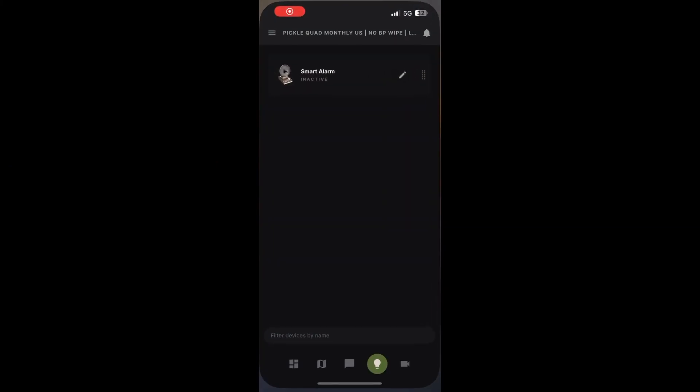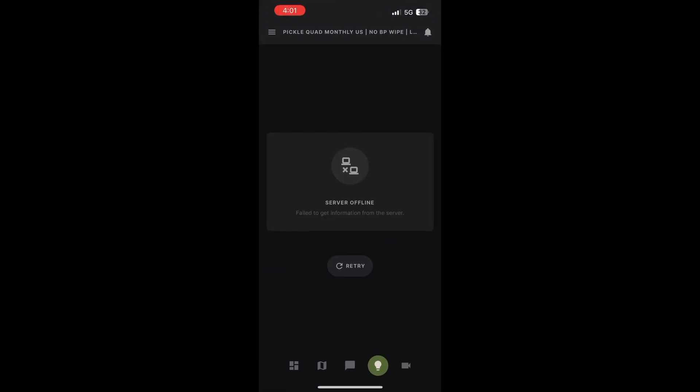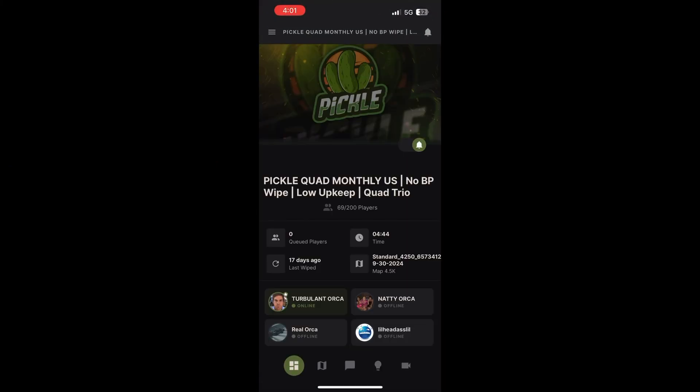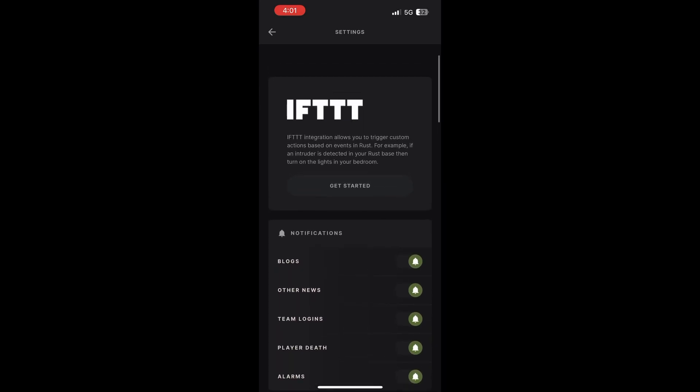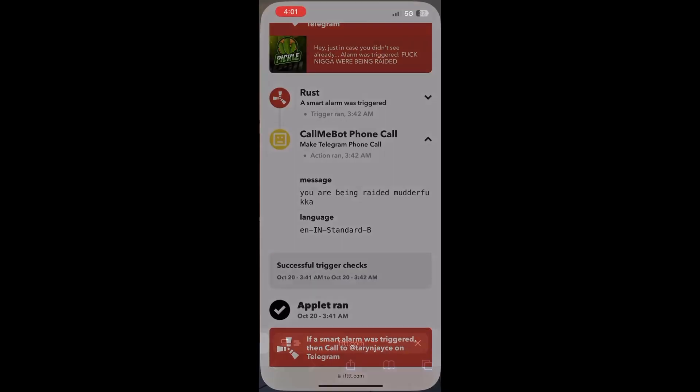I'm gonna switch over to my iPhone here. We're gonna launch the Rust Plus app. And once you're in the Rust Plus app, you simply need to go to the settings, which will be in the top left here. Click the IFTTT thing — there'll be a button below that. Go ahead and click that, it's gonna take you to a website.